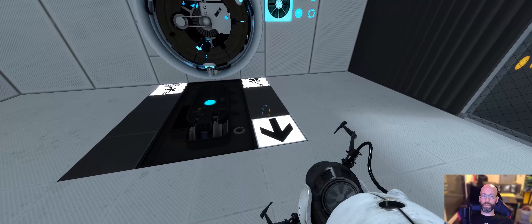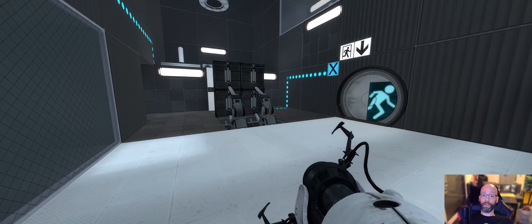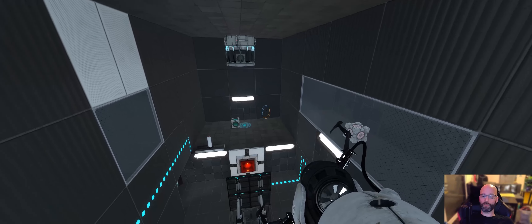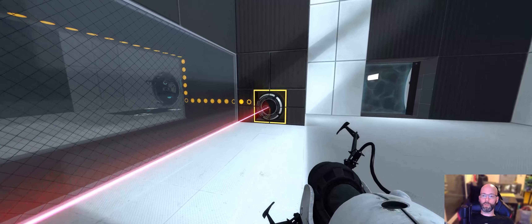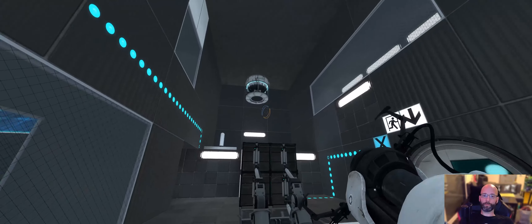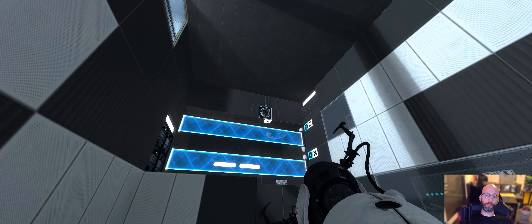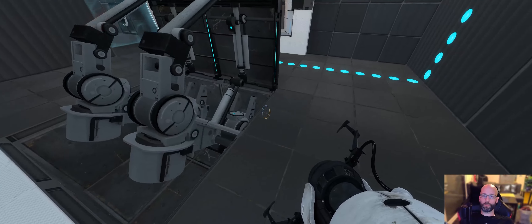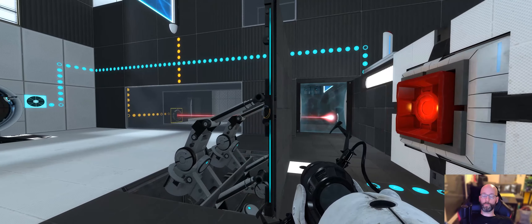There is also a faith plate here, which is supposed to get you to this reflective cube back there, which will obviously interact with this laser here. But you cannot get there either, because there is a barrier in the way. If you walk on the faith plate, you will see that it's impossible to get over there right now. This laser right here is connected directly to this barrier, which prevents us from getting to the reflective cube. There is also a receptacle for the laser up here, and the dot on it will lower this barrier. So we have to get the laser in there to be able to lower this barrier.